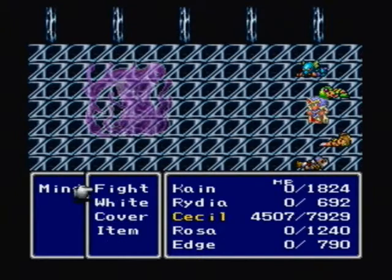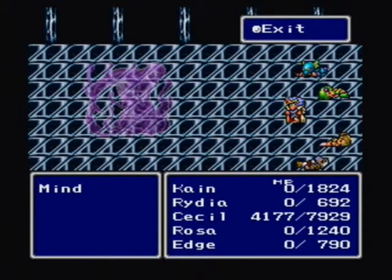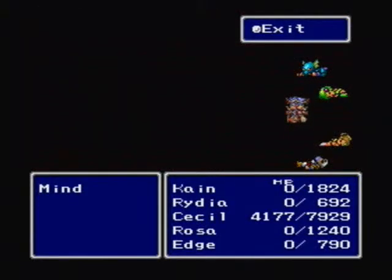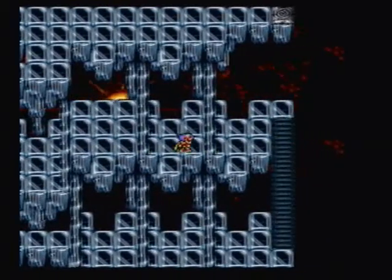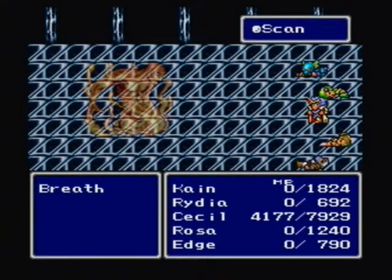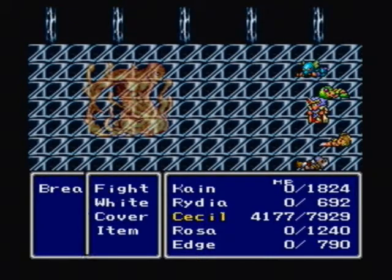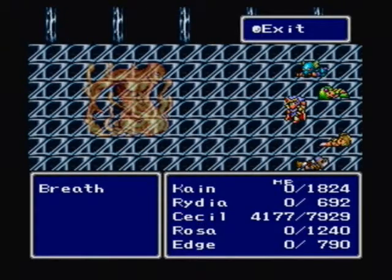It's Mind. I believe there's another enemy that looks just like the Mind enemy, and it's called Breath - or something like that. We'll probably see it. 'Reporting to Master Zemus.' Dang right, no weaknesses. Do you have to scan me a whole bunch?